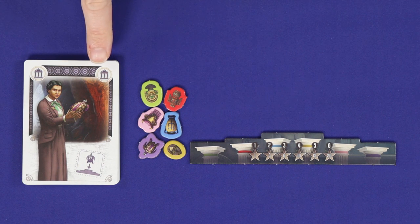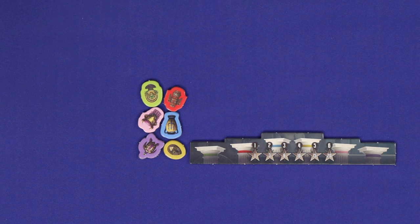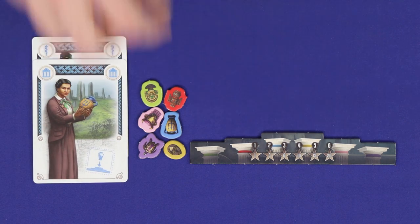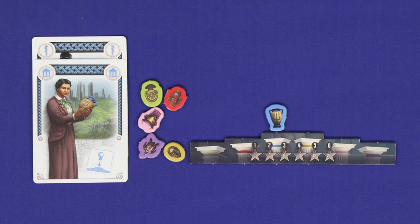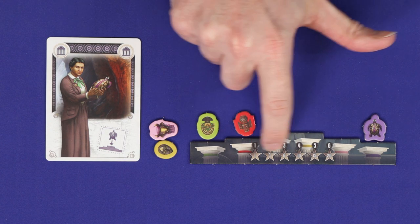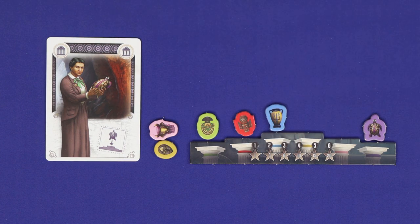If you play with a curator, each player will get a museum board and a set of relics to start the game. Any time you lead a set with a curator, take its matching colored relic and add it to your museum. You have only one of each color, so you'll want to play different colors of curator through the game. At the end of the game only — indicated by the gold star — score points based on how many artifacts you've collected.